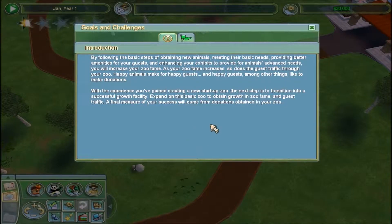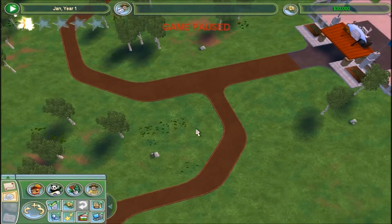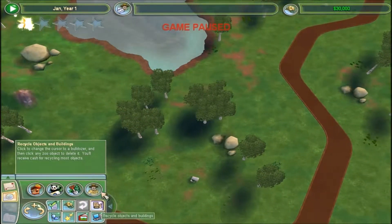I like how they have this picture of a zoo that you could never actually have. Obtain $5,000 in guest donations. That should be pretty easy, because guests are rather generous.